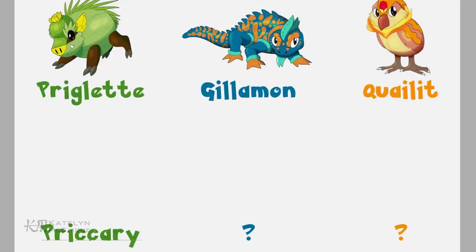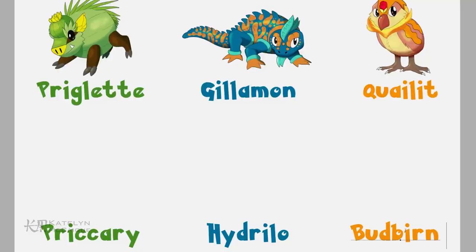Today we're making the second evolution for these three Pokemon. Since you guys suggested so many amazing names, I was able to pick out names for the first, second, and third evolution. Priglet evolves into Prickery, Helamon evolves into Hydrillo — which starts showing its water type — and Quail-it evolves into Bud Burn, combining the rosebud on the head with 'bird' and 'burn.'